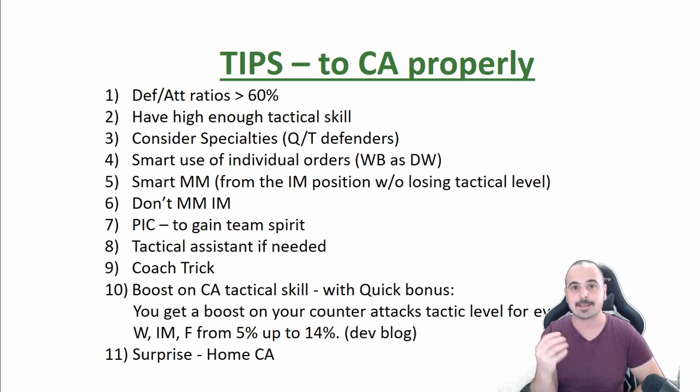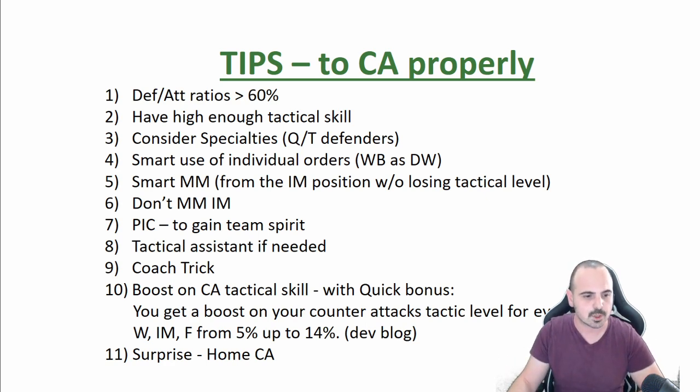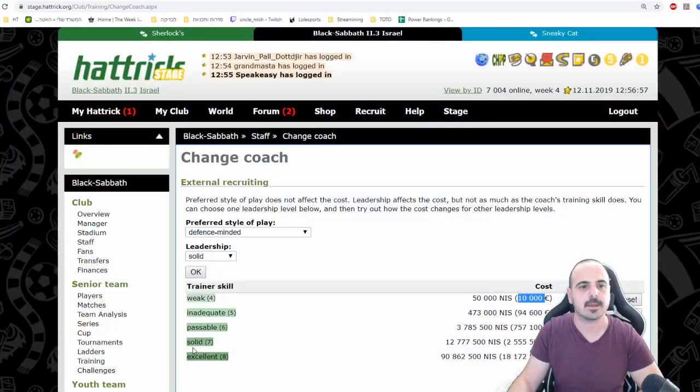Using your wing back as a defensive winger could be a huge boost for your defense ratings. Also, smart use of man marking: you could man mark from the inner midfielder position rather than from a defensive position — I'll show you the big difference. Also, don't man mark his inner midfielder because you are not playing for midfield control.